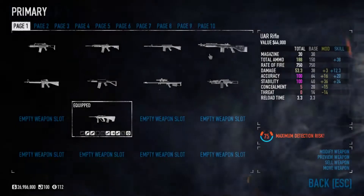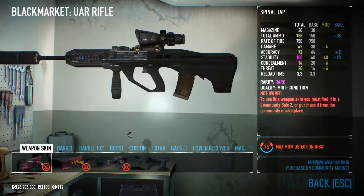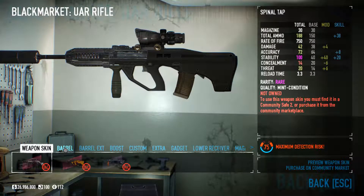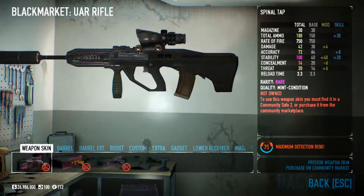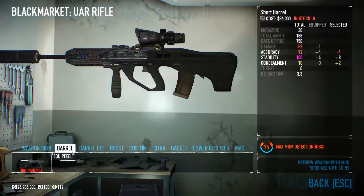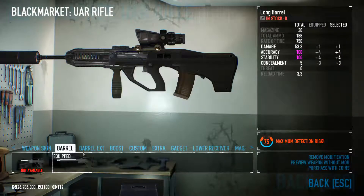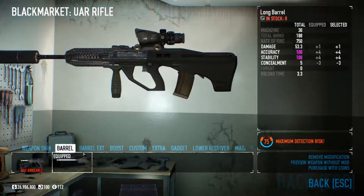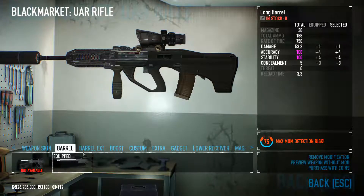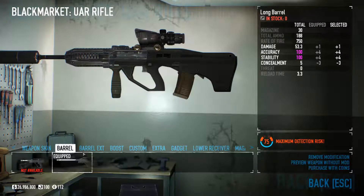For our primary we're going to use the UAR rifle. If you've ever played any other games like Call of Duty or anything, you'll know this as the AUG. We're going to start with the barrel — we're going with the long barrel. This is mostly just for accuracy. This gun isn't very accurate in the first place, so the more accuracy the better.